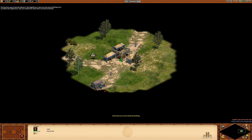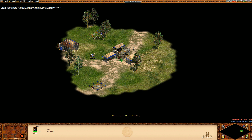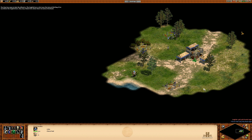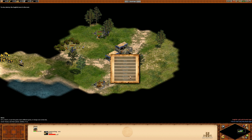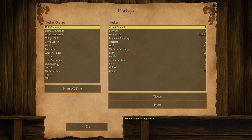The time has come to take the offensive. The English have a fort near the town of Stirling. If we can defeat the English here, they may think twice about their invasion of Scotland. To win, destroy the English tower to the west. You can use your scout cavalry to explore the rest of the map and find the English.